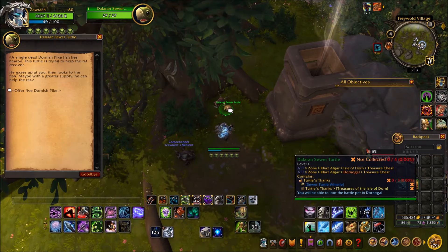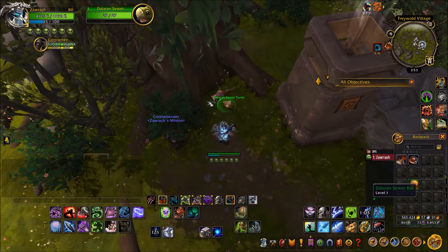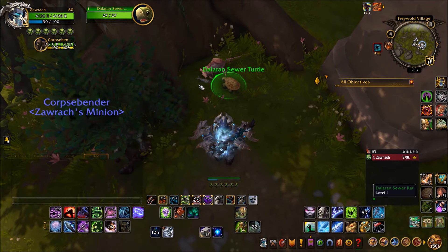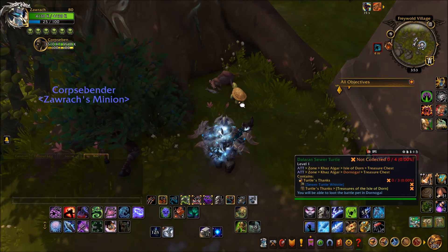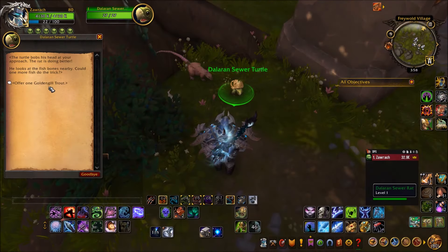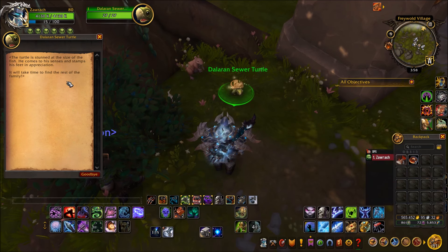Once you have at least the first five fish, head back to the turtle. You can now offer the pikes to him — he will attempt to use those pikes to heal his rat friend, Master Splinter, over there. Then just wait. I waited about five minutes; I went off, did a quest, came back, and the treasure icon reappeared. This is where you can offer him the golden gill trout, the second fish.